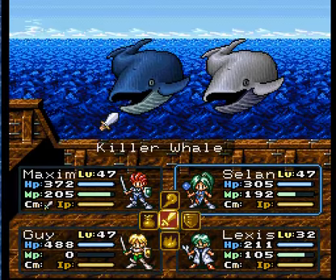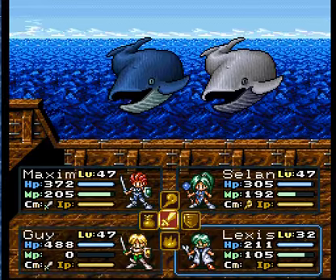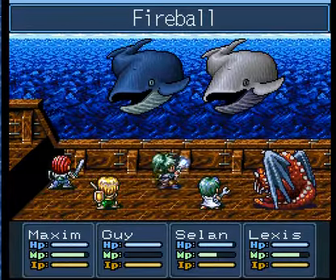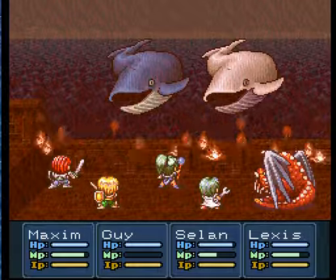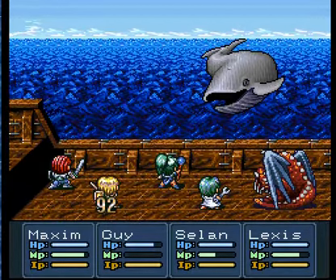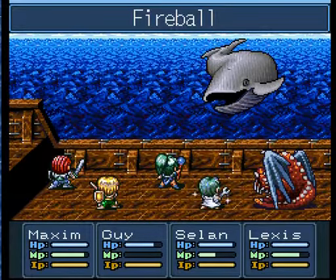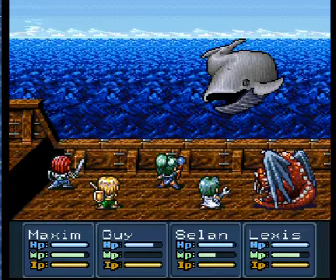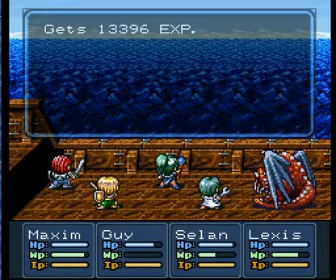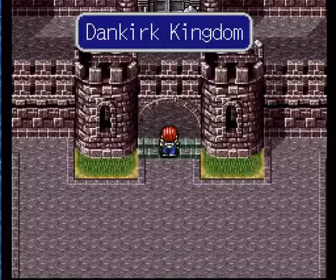Killer whale and a white whale — I wonder which one's more powerful, actually. Would be an interesting thing to test out. One thing I'm noticing is Lexus has a ridiculous intelligence, so he is most definitely a spellcaster. Everything on the ocean ends up hitting much, much harder for some oddball reason, and it's also very good to actually grind out on the ocean. That's just a ridiculous amount of experience.